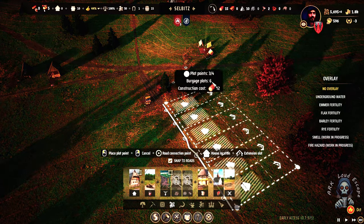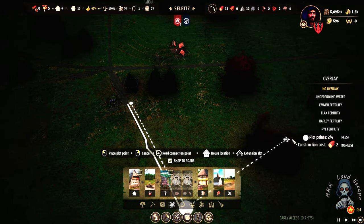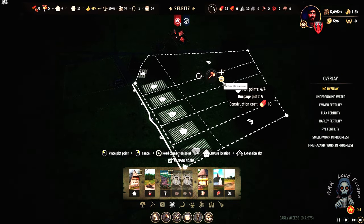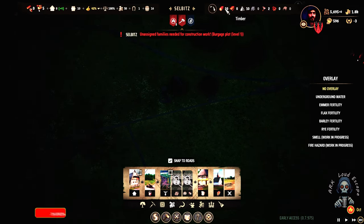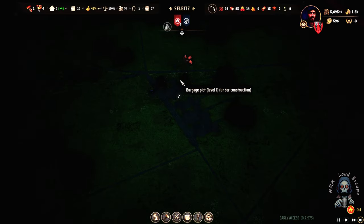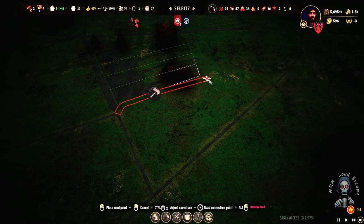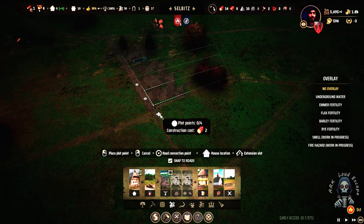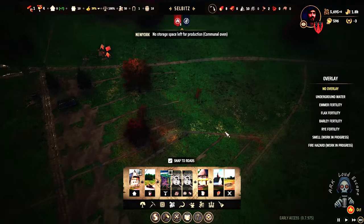We can't build housing here because this one will work really well. One two three four five - lower it to be one two three four. Remove that one from here and assign it now. We place a road from here to here and build housing over there. That's really satisfying.